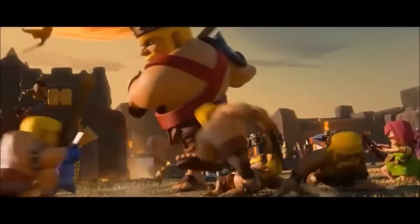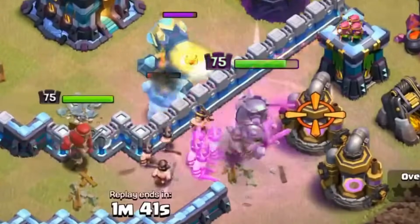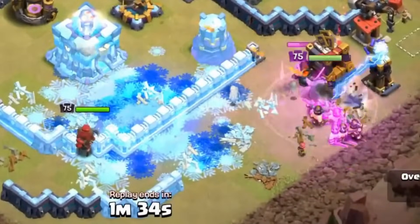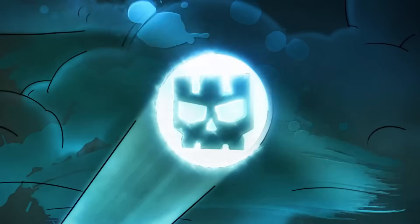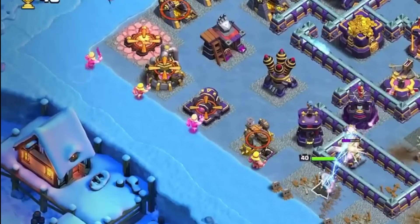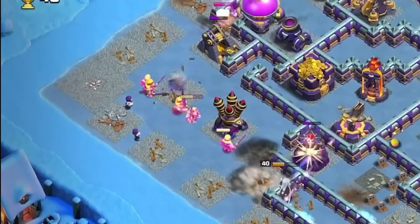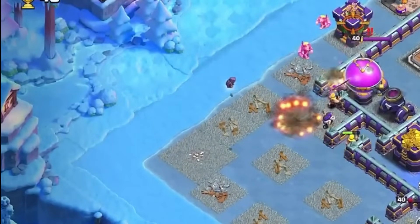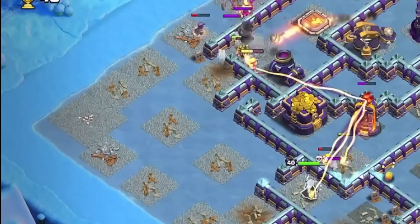Past this stage, the only reason you would upgrade Barbarians would be because of the Barbarian King's ability, since the Barbarians that spawn are the same level as the ones you have, so having higher levels would be more beneficial. And the Barbarians from the King are honestly pretty useful, but I just don't think that's enough for them to be considered good at higher Town Hall levels. And there are also the Super Barbarians, which in my opinion are just extremely disappointing. Their special ability is literally just an 8-second boost in health and damage, which is really underwhelming compared to other super troops like the Sneaky Archer or the Super Goblin. I think Supercell needs to do a big rework on them.